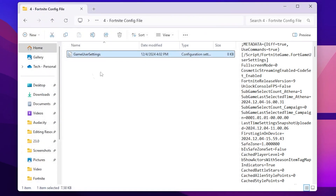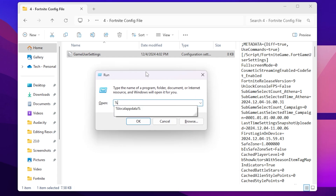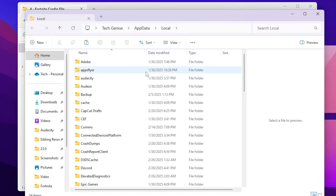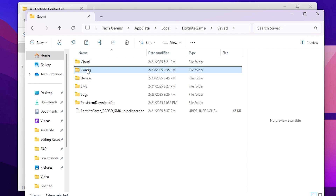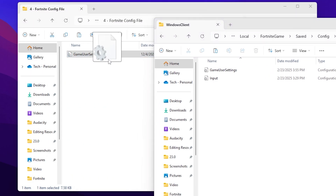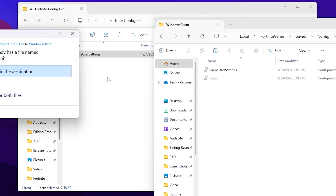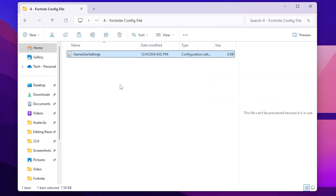Copy this file by pressing Ctrl+C. Then press Windows+R on your keyboard to open the Run window and type '%localappdata%', then hit Enter. Press F to find the Fortnite game folder. Go inside it, then navigate to Saved > Config > WindowsClient. Find the GameUserSettings file and paste your copied file here, replacing the existing file in the destination.